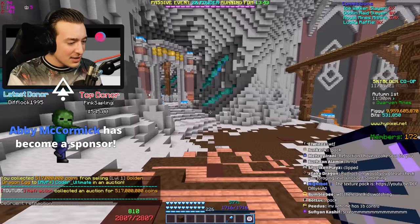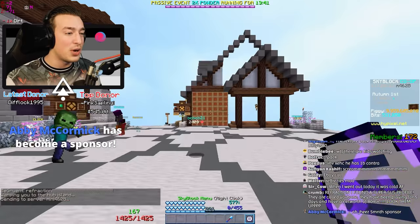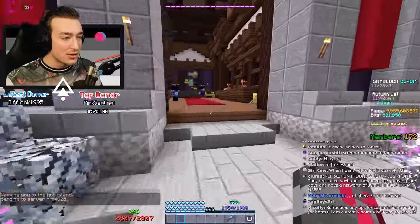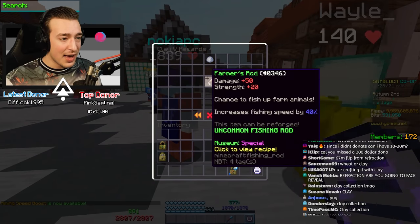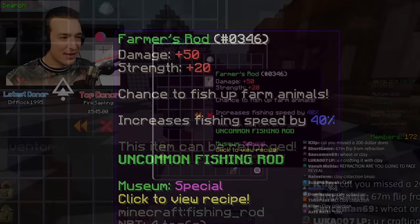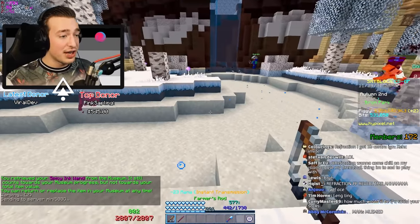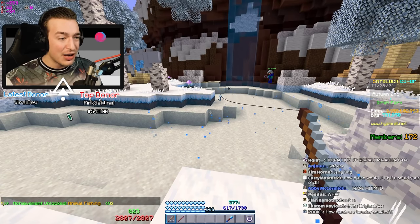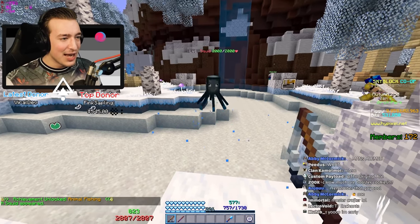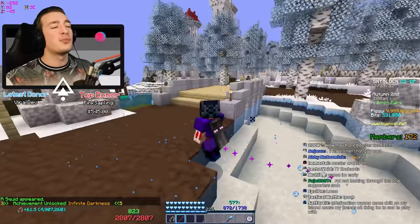Next couple should be pretty easy. I need to go get a Farmer's Rod and kill a squid with an Ink Wand. Collection fishing clay - Farmer's Rod recipe, chance to fish up farm animals. This is such a weird fishing rod. We just gotta fish here because there's an increased chance for squids - kill two birds with one stone. Fish using the Farmer's Rod - I don't even need to catch anything. We get a squid straight away and boom - Infinite Darkness, two for the price of one!